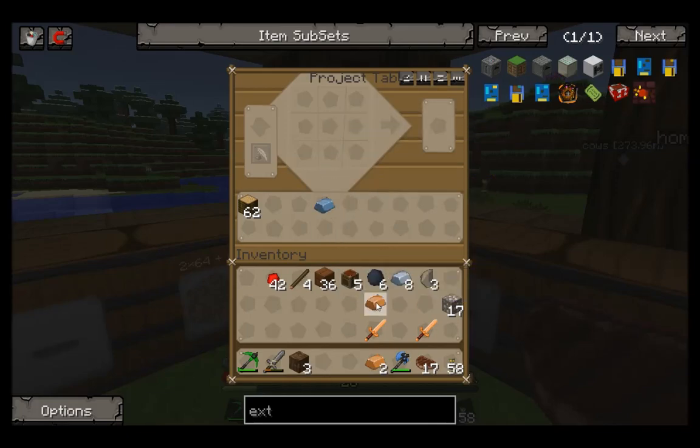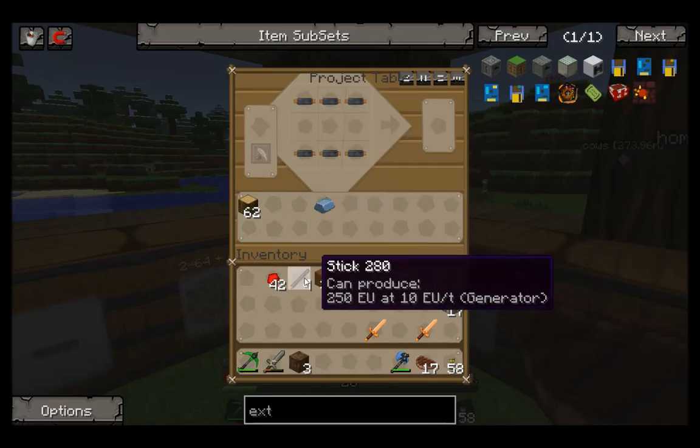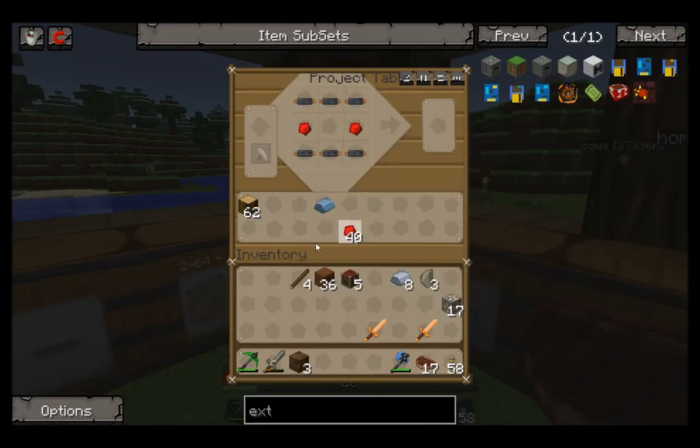Now, first things first, we need to make... What the deuce? Why does it keep doing this to me? Right, so we need the full six this time. I think it was redstone on the side and refined iron in the middle. Yes. So there's our circuit.